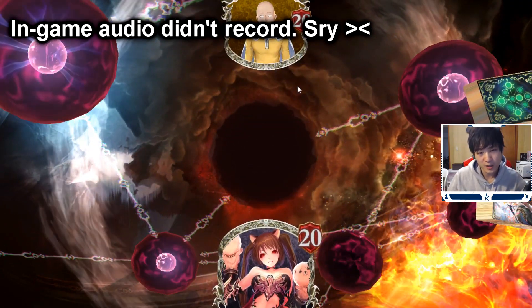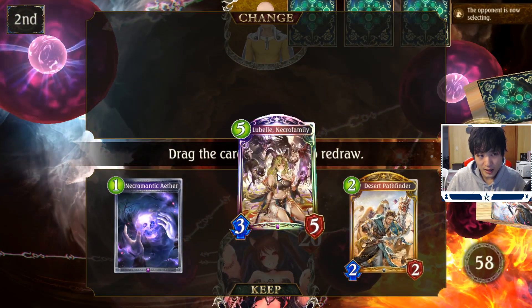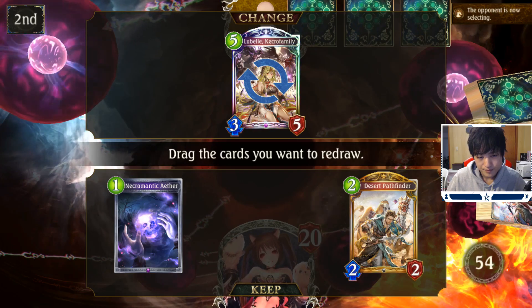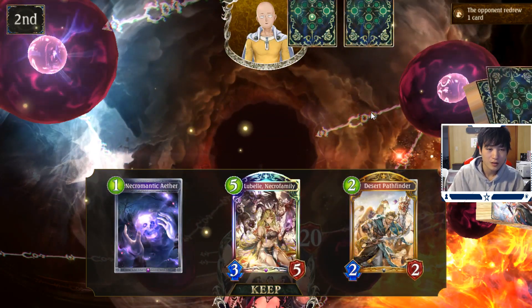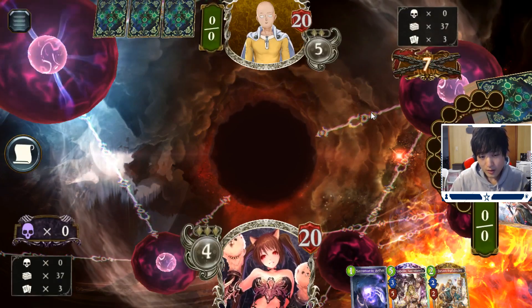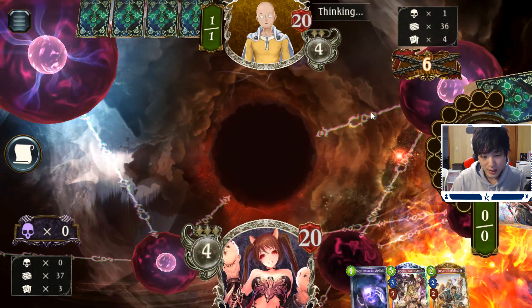I feel like if we could put enough mid-game pressure we could get there. But the thing with Dragon is that their corrosion starts coming in the mid-game as well, so it's hard to race them. I feel like Dragon is a little bit quicker.